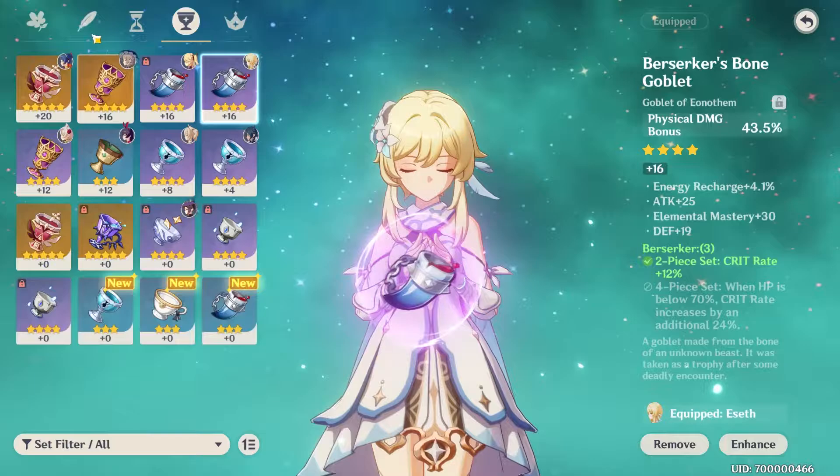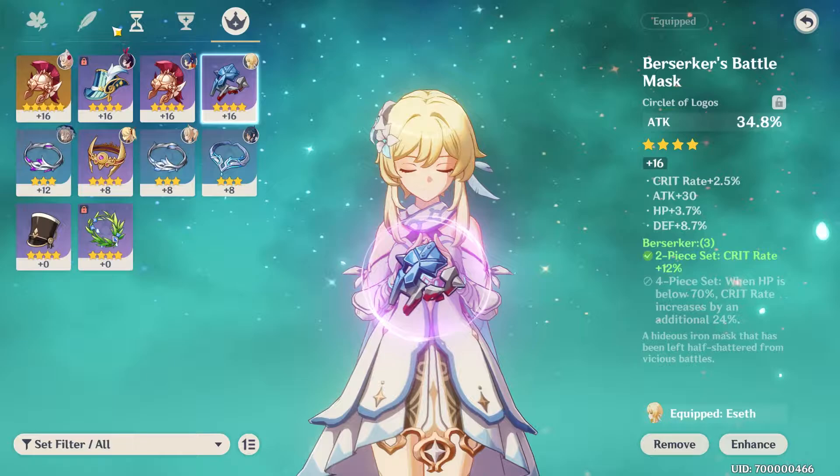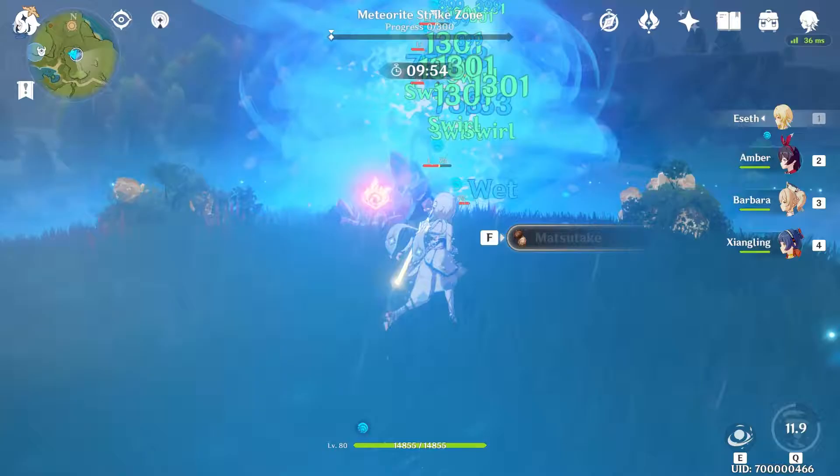So let's start with MC. Until now I've been using her as a Main Physical Carry with the Prototype Rancor and Attack, Physical Damage, Attack artifacts. Hitting AR45 though opens the road to a few more options, first one being the Viridescent Veneer set. This increases Anemo Damage by 15%, Swirl Damage by a pretty nice 60%, and it also lowers the Elemental Resistance of the enemies caught in the reaction by 40% for 10 seconds. It sounds like a must-have for any Anemo Support character to pair with an Elemental Damage based carry like Diluc, Keqing, Klee, Tartaglia and so on.